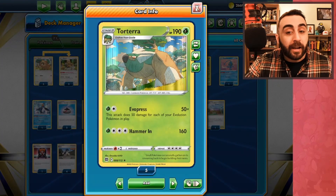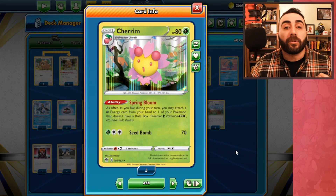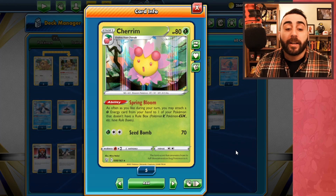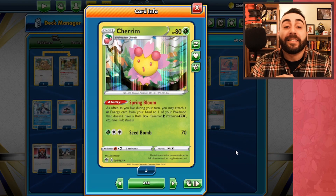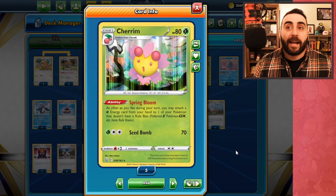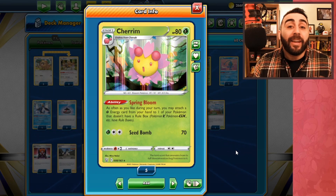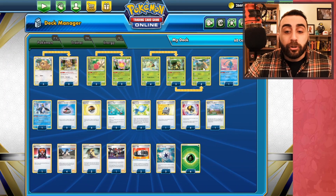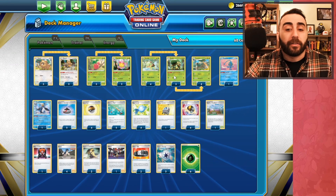It's also a great way to find your Torterras and your Cherims. Cherim is your energy accelerator for this deck. It has the Spring Bloom ability — as often as you like during your turn you may attach a grass energy from your hand to one of your Pokemon that does not have a rule box. So we can start attaching energies from our hand to our Torterra and our Grotles to get them ready to attack and evolve.